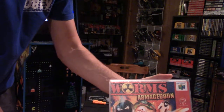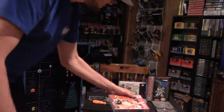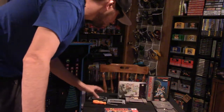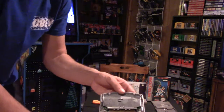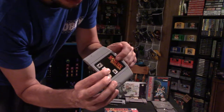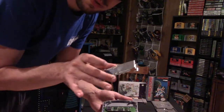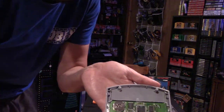Worms Armageddon. Obviously an aftermarket case — they look nice, keep your cart safe. Here's the back. I've opened it up for you already for convenience; I'll show you how to open up a cart here shortly. And inside the guts — Worms. Label looks real, plastic feels very real. It's got a shield. If it doesn't have a shield when you open it up, it's 100% fake — you know right away. All Nintendo 64 games have a shield. And here's the board.